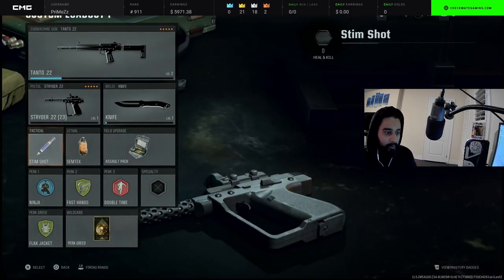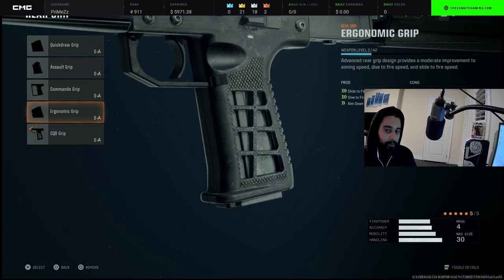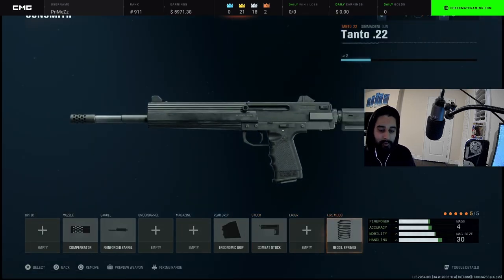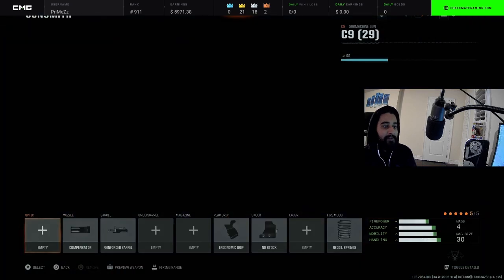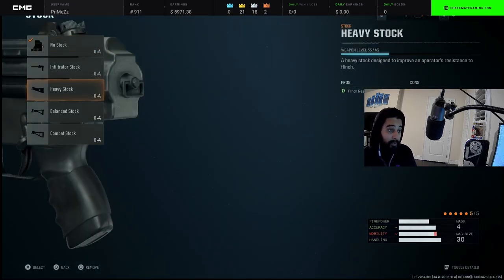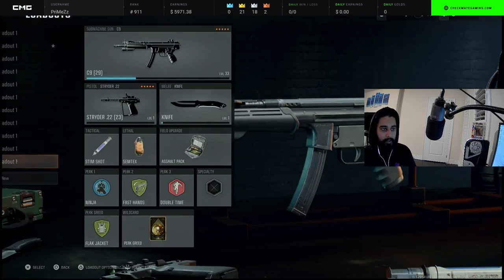We're on the last two classes — the Tanto and the C9, the MP5. For the Tanto: compensator muzzle, reinforced barrel, ergonomic grip, and I have combat stock on this one even though it's a sub because this sub is kind of weird — it's like a mix of an AR. It shoots slow. Also recoil springs on it. Copy these attachments to the T. For the C9/MP5: compensator, reinforced barrel, ergonomic grip, no stock — we're getting freaky with this gun — and recoil springs because it does like to jump.